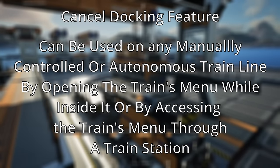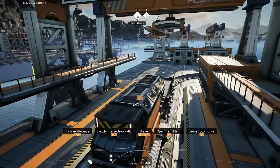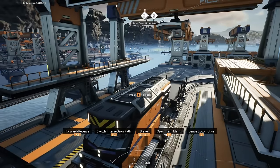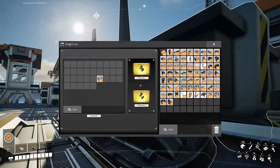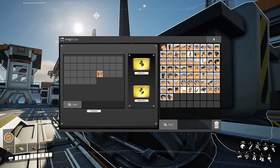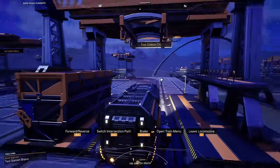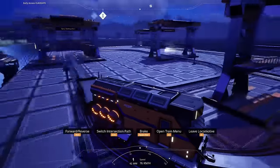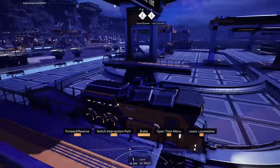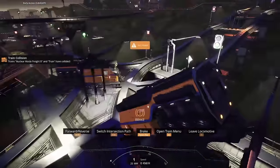Canceling docking won't cancel the animation but will prevent resources from being transferred. There will also be a funny visual glitch where a freight car's container appears missing or visible when it shouldn't be. Also important to note: when trains are automated you can't manually control them. If you want to take control of an automated train, hop into it, open the train menu, turn off self-driving, and then you can manually take control.